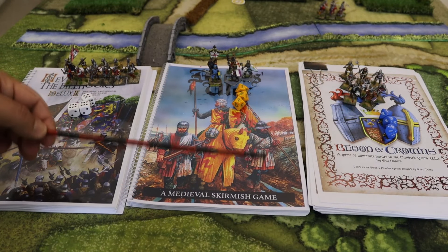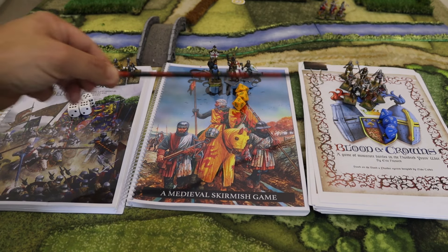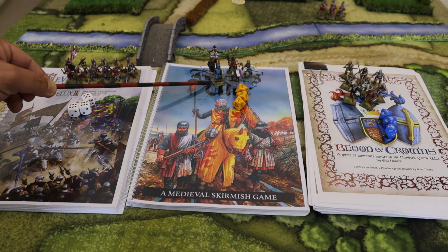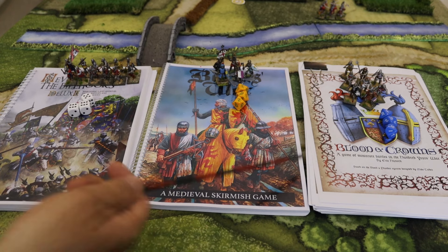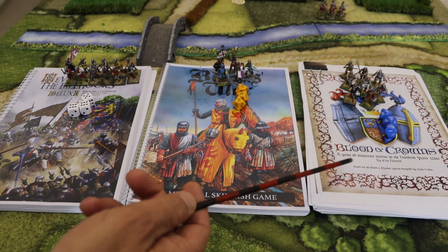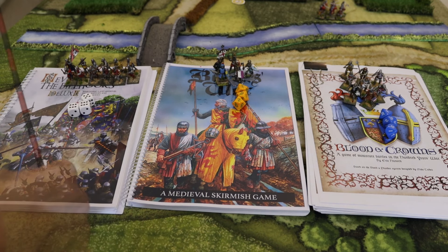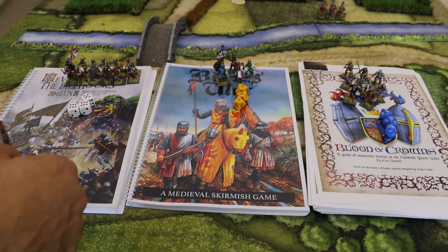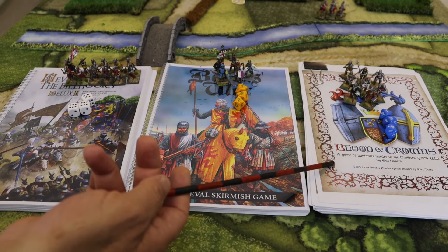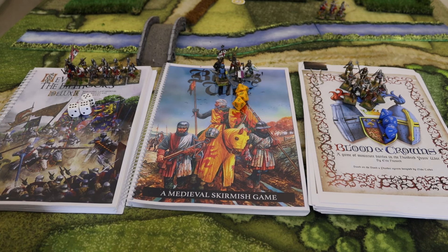You might ask why a big battle gamer enjoys these skirmish games. I really enjoy them because I make them bigger — many many units. I like how skirmish units look, and I like the idea that units can decide to go close order or shield wall and become like a big battle unit. I enjoy the customization and special rules that all three rule sets have, especially Baron's War and Blood and Crowns. All three are an acquired taste — Bill Hooks is very popular, Baron's War is as well, and Blood and Crowns is becoming very popular recently.